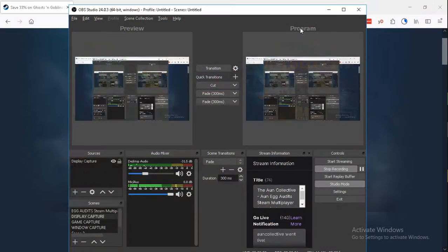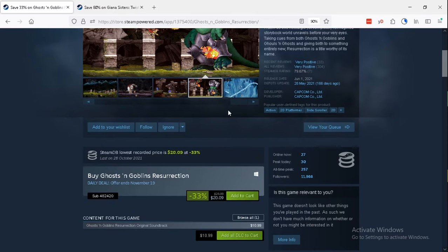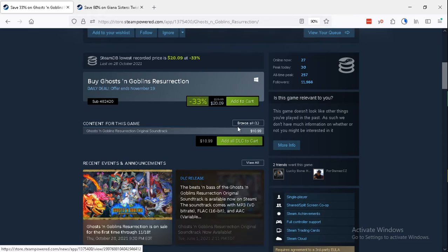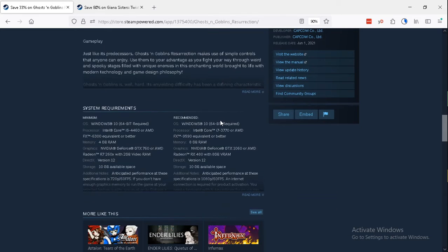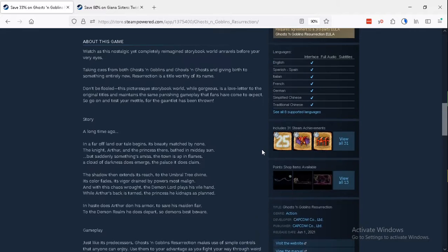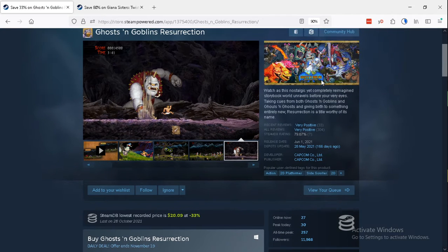So what do we have today? Ghosts and Goblins Resurrection. Right now it's $20.09, full price is $29.99. The deal is good until November 19th. And just a cursory review of it — it does have shared split screen co-op and trading cards, if that matters to you.